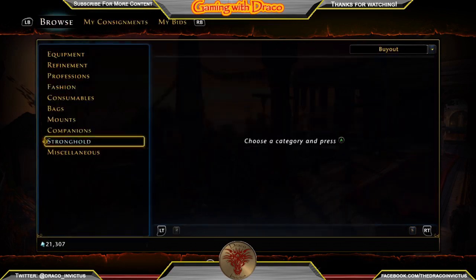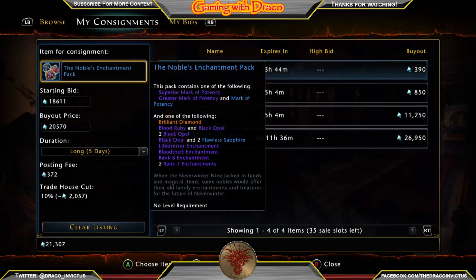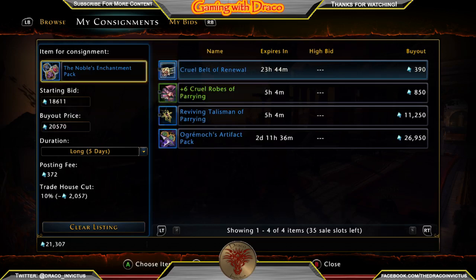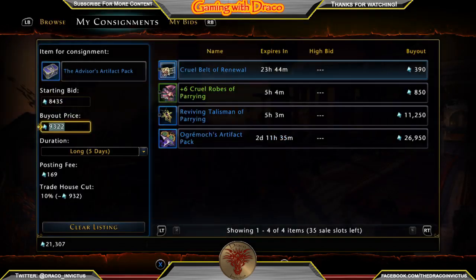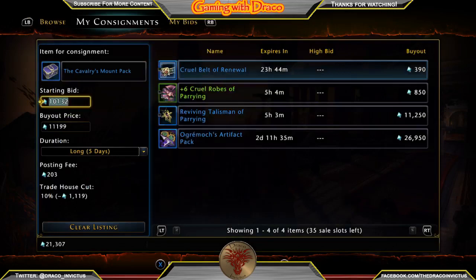Definitely worth posting on the auction house. Sometimes don't just trust what the consignment says — it listed around 18,744, which is accurate. You want to be competitive: sell at around 19,500, somewhere between the starting bid and buyout price, and you'll be very competitive without doing a lot of research. I always research, always, always. The Advisor's Artifact Pack is around 9,000 and the Cavalry Mount Pack is under 10,000 to be competitive.